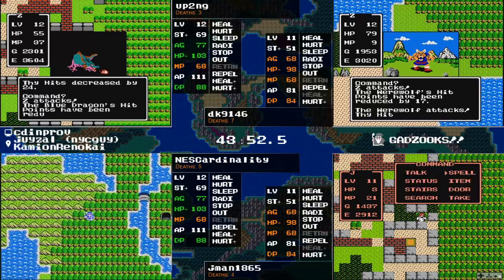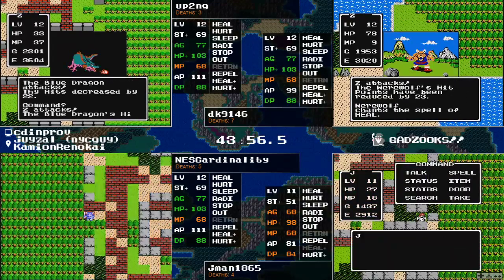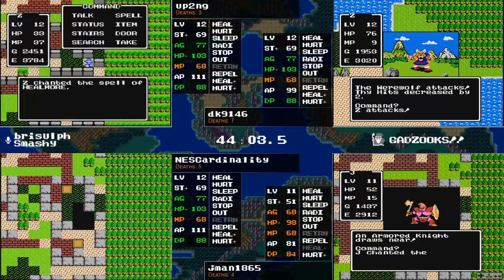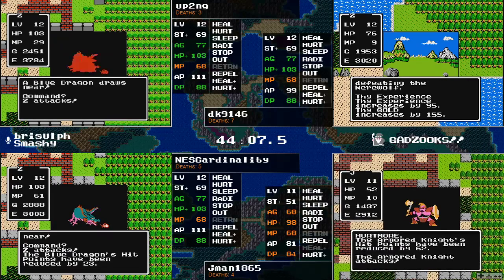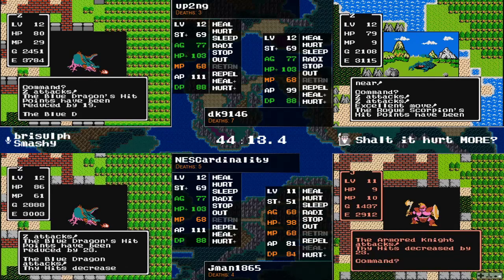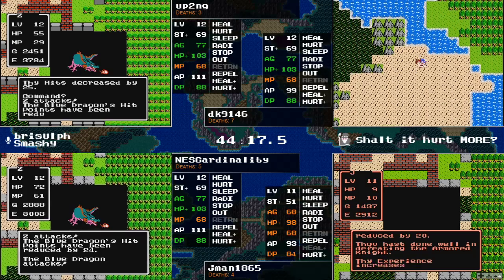18 strength, nine agility — my bad, nine agility is pretty nice, that's an extra four defense right there, plus getting away from some of those nastier enemies a little easier. This werewolf hurts — another enemy I'm not a fan of fighting. They're annoying, they dodge a little better than average, and they don't give you that much of a reward. And they have Heal, of course they do. DK is going to knock this one out, and jman going after an Armor Knight for level 12 after picking up Erdrick's Sword.